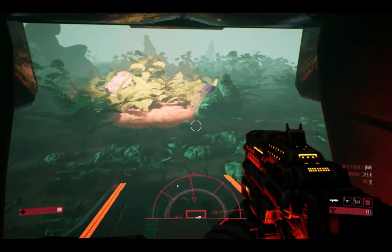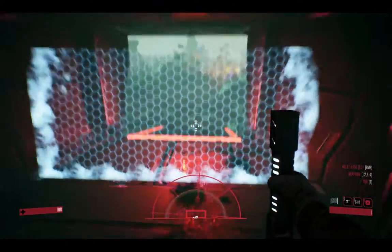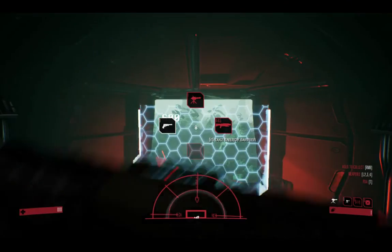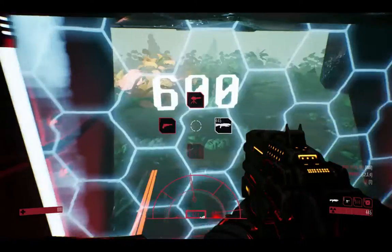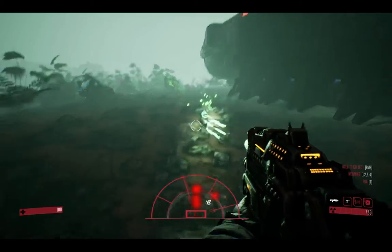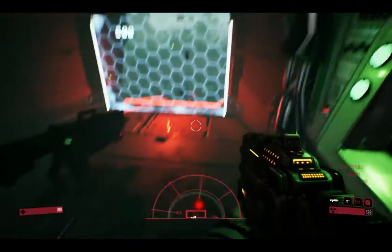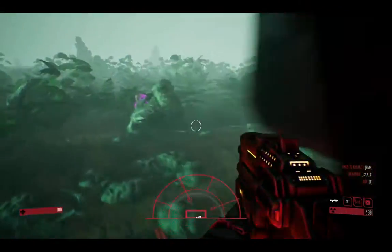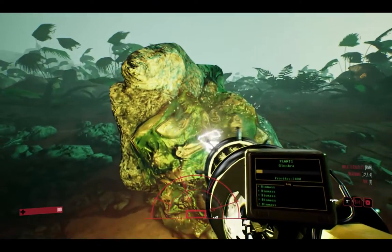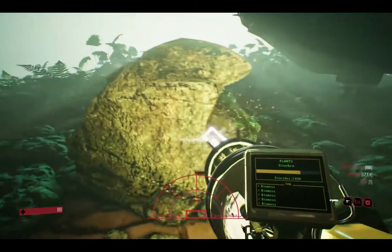You'll want to pick up all the biomatter you can, because that's your health upgrades. I'm going into my ship because it's just easier to see them. Use biomass to clone people. I'm going to put down an energy barrier to shield myself, and a turret, to turn my ship into a good defensive point. More of the little blighters. Going back in. There we go — I am loving this radiation gun, this X-ray gun.